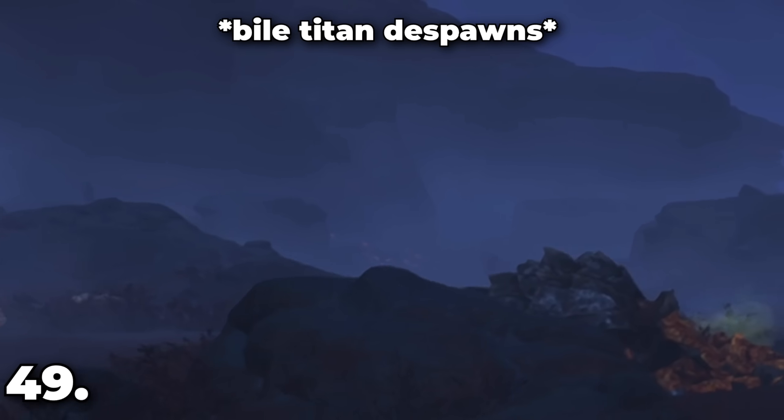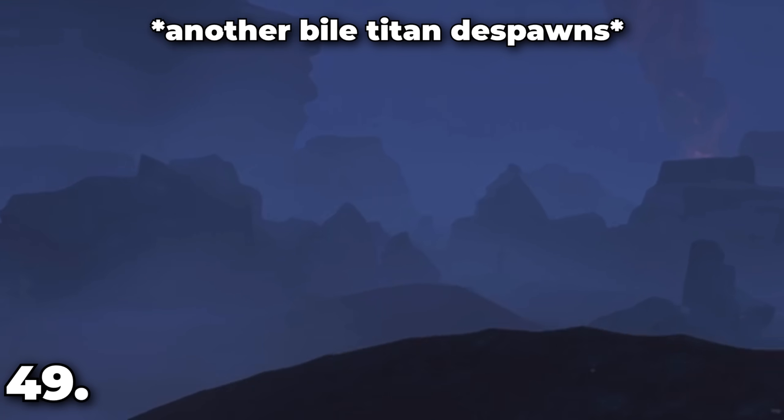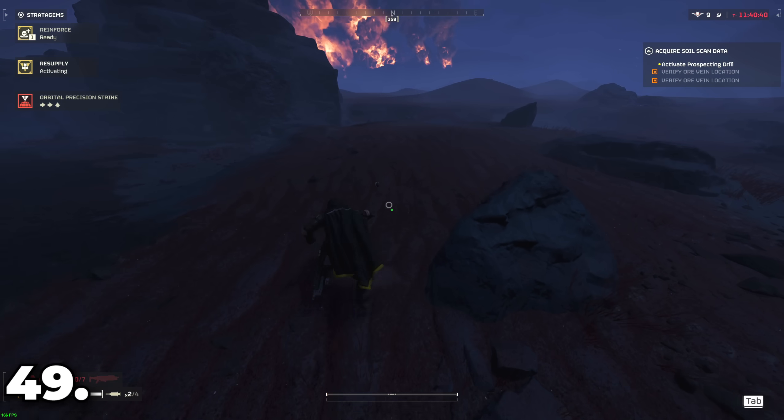If enemies are overwhelming an objective due to a lot of bug breaches or reinforcements, just run really far away and the enemies will despawn, leaving the objective completely empty.